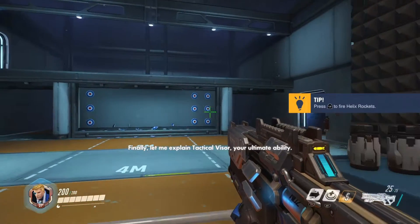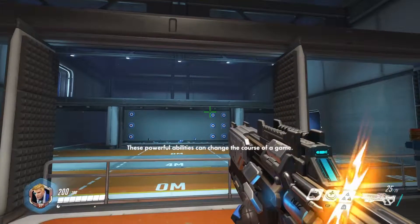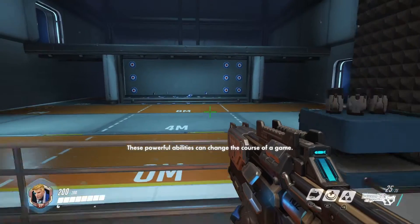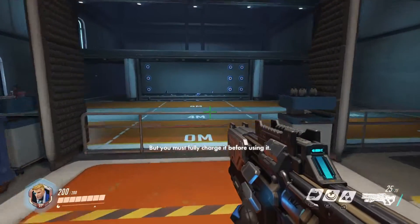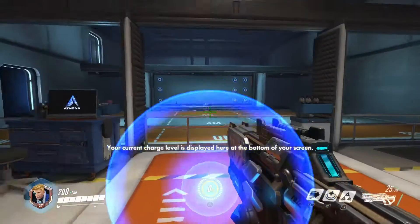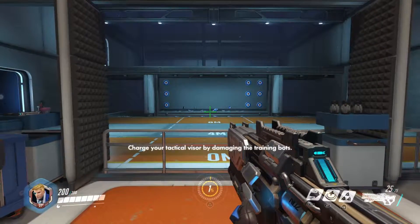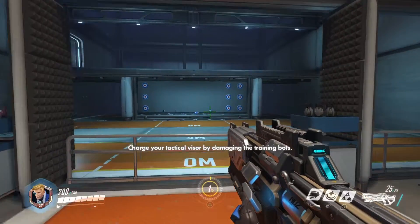Finally, let me explain tactical visor — your ultimate ability. These powerful abilities can change the course of a game, but you must fully charge it before using it. Your current charge level is displayed here at the bottom of your screen. Charge your tactical visor by damaging the training bots.